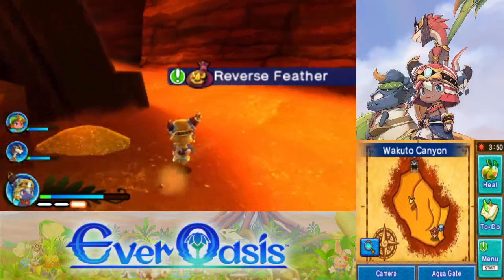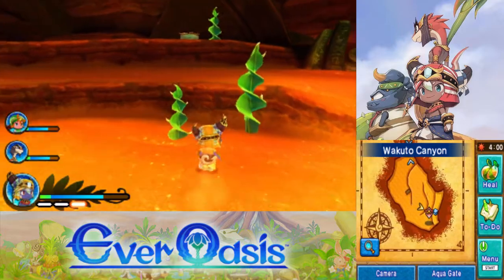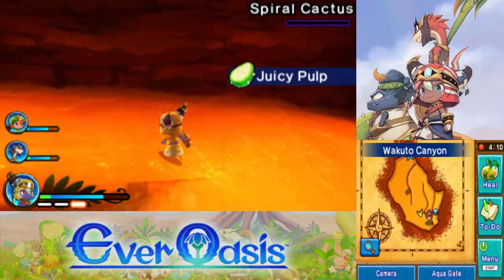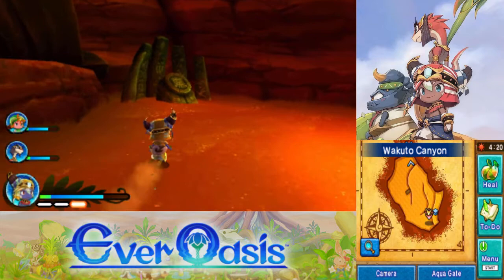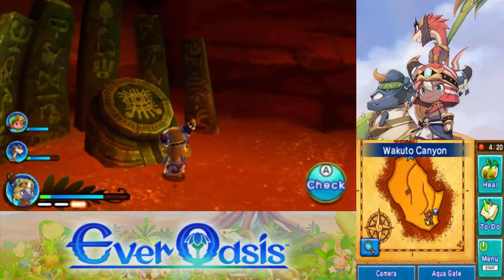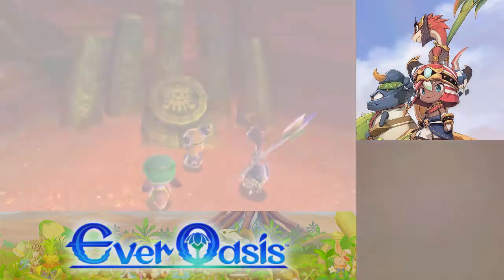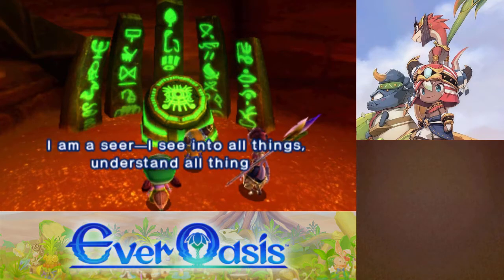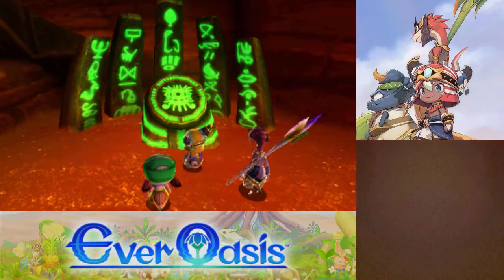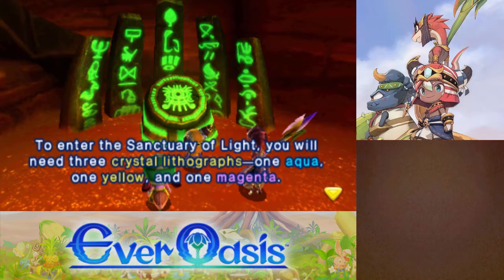We'll head back and give that away later. It's only like four in the afternoon. Let's go find that Eye of Truth. We're going to need to bring someone with a hammer to get up there — I'll have to remember that next time. We can't go back and grab one because they're all on expedition. But we have the Veritas Sword. And I think we just found the Eye of Truth — well, that was easy. I kind of expected to have to go through a dungeon. Alright, so three lithographs: aqua, yellow, and magenta.